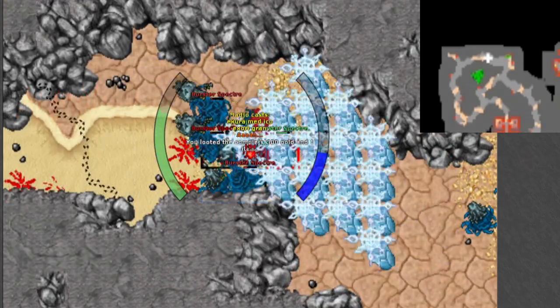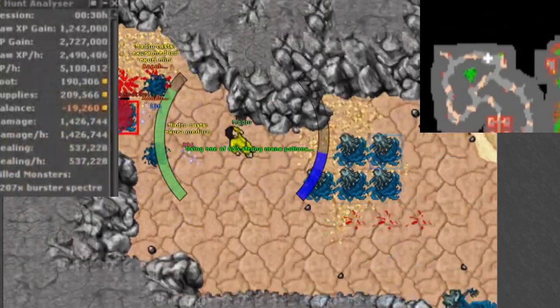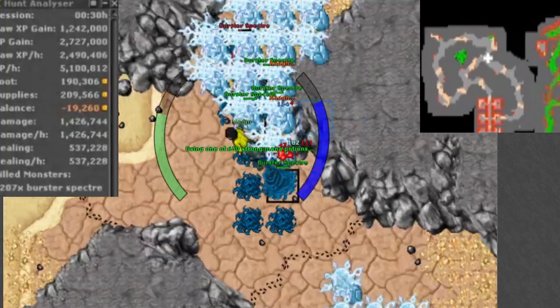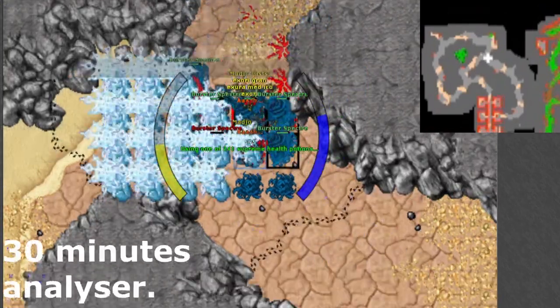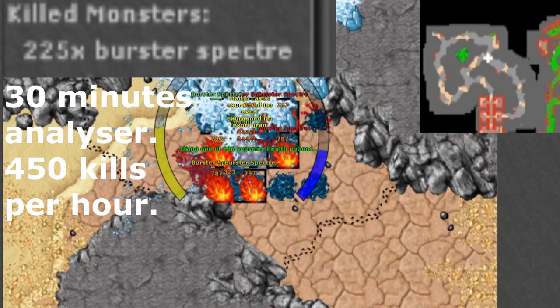Spawns that have only one monster type are the best to put preys on — you will gain so much from that. Considering you kill 400 Burst to Spectres per hour, you will get a lot more exp if you manage to get an exp prey active.